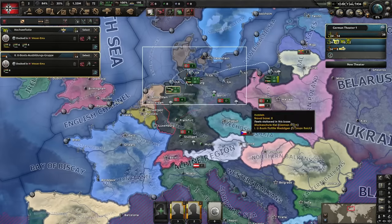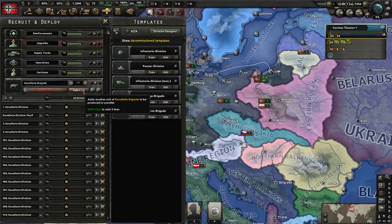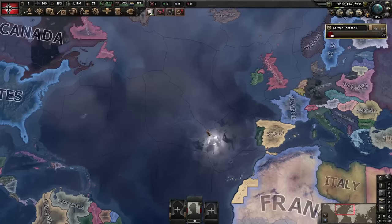Same goes for our dockyards. We won't assign our divisions to frontlines just yet. The placement of divisions, fleets, and airwings that I do here is just a habit of mine that I do pretty much every run. What does matter is recruiting a couple more divisions as line filler. 30 cavalry divisions should suffice.